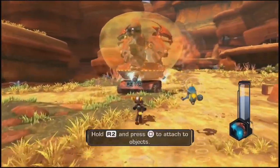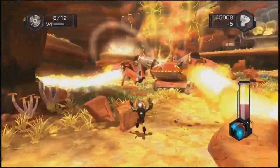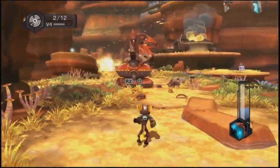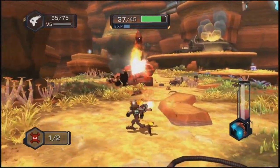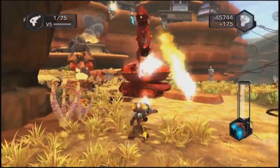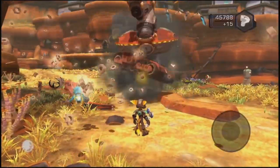So it looks like whenever that health bar turns blue it's going to be exposed, and then when it's red I gotta start shooting it again. That's a vibe I'm getting from this. Tanks are actually not that hard to fight — they only have a couple attacks, and they're pretty easy to dodge. The rest of it is just remembering to pull this off — literally, more than just figuratively. Oh god, they're getting more backup. I think that's it. Adios, bitches.